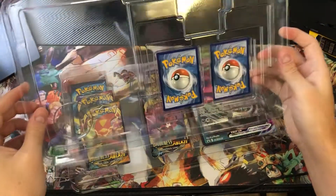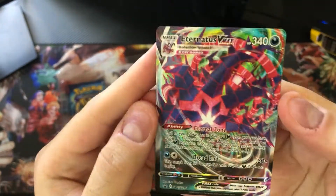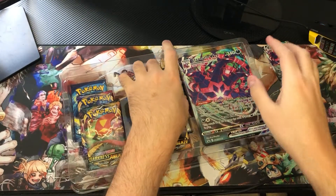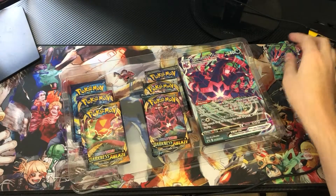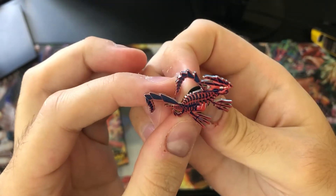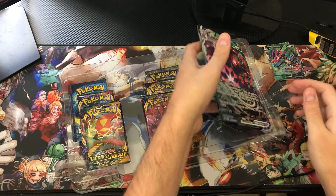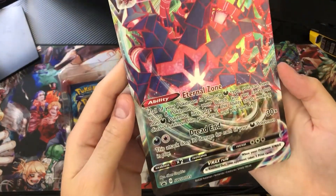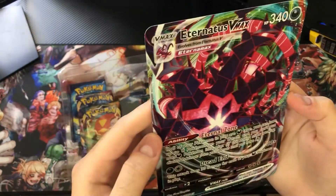Let's get these out and take a look. Hopefully they didn't get bent up — doesn't look like it. Very nice. Let's get the Eternitus VMAX — very shiny. We have the Eternitus V, also very nice. And there's a pin right here, take a look at that. Also very nice. And the last item specific to this box is the Eternitus VMAX extra-large promo card, which is textured — oh man, it's got a good feeling to it. Very nice card.